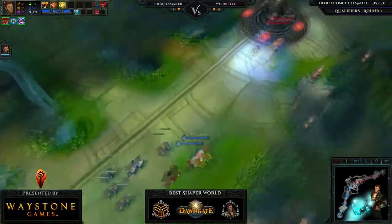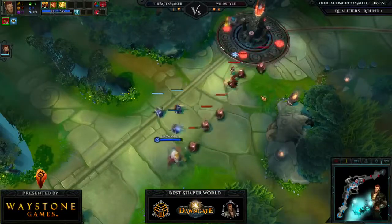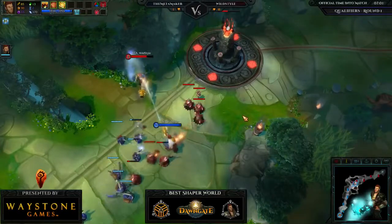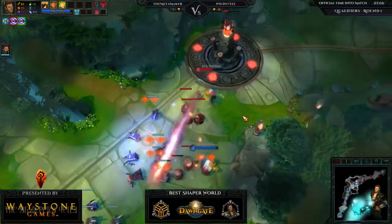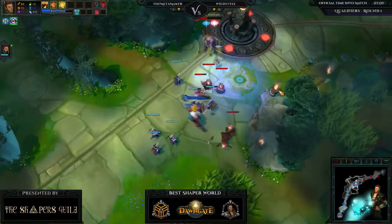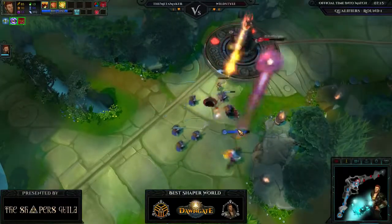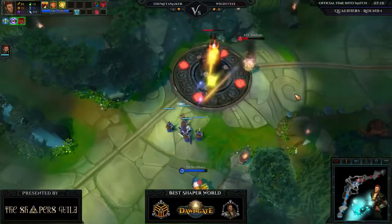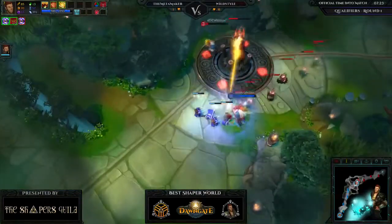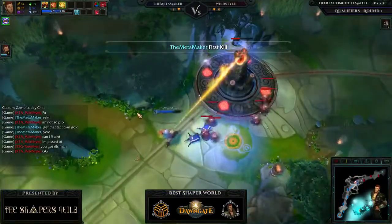MetaMaker is playing like this to deny experience to Wild Style — if Wild Style comes into range he'll eat a celerity shell possibly followed by a progress gate. MetaMaker drops chaos shell, going very aggressive and bringing Wild Style down to a third health. Wild Style drops celerity shell right at the edge of range. From 100 health to 50 to 20 to zero — MetaMaker GG.